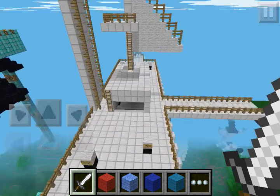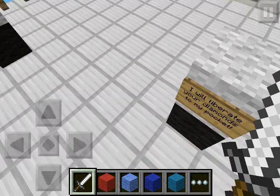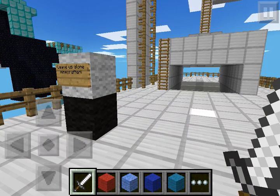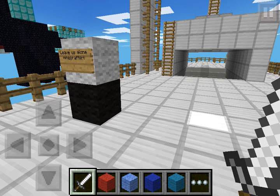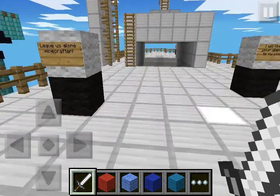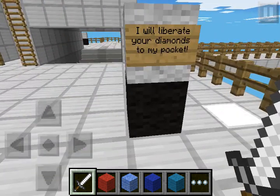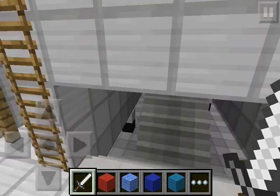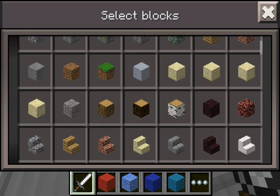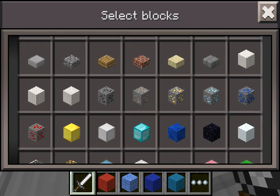I kind of fell asleep making this. This is the Team Plasma Frigate — it's a ship from Pokemon Black and White 2. 'Leave us alone, Minecrafter! I will liberate your diamonds to my pocket!' 'No you won't, because I don't have any diamonds — it's creative mode.'